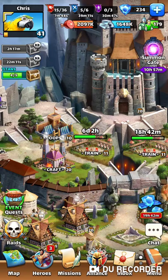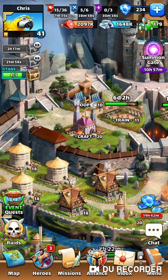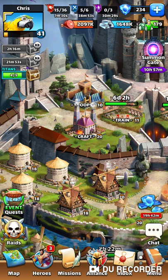I thought I'd talk today about color stacking. Color stacking is one of the finer points of combat in Empires and Puzzles that I did not understand in the early going. But in fact, it's incredibly useful — really, it's the key to success in combat.